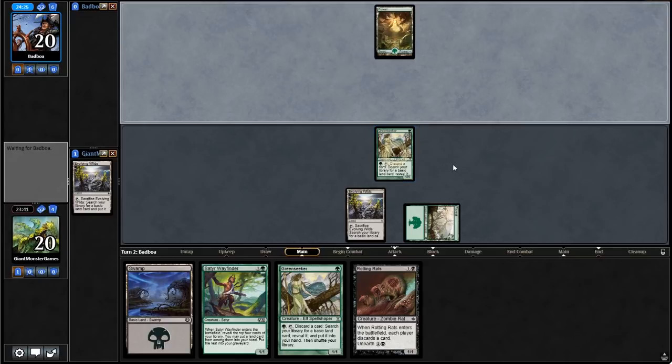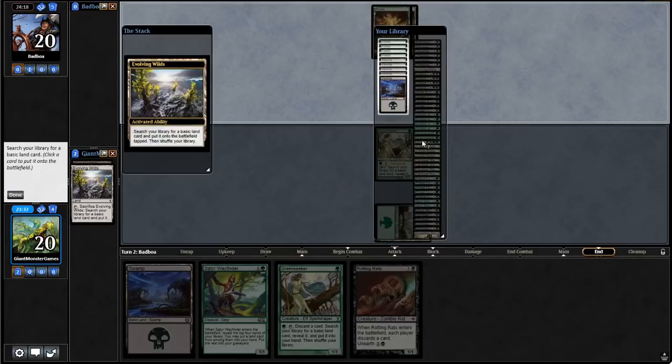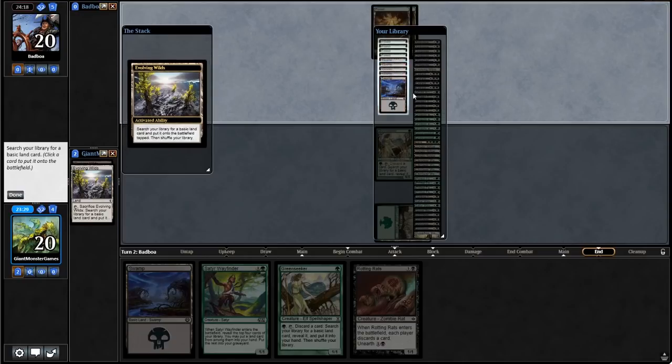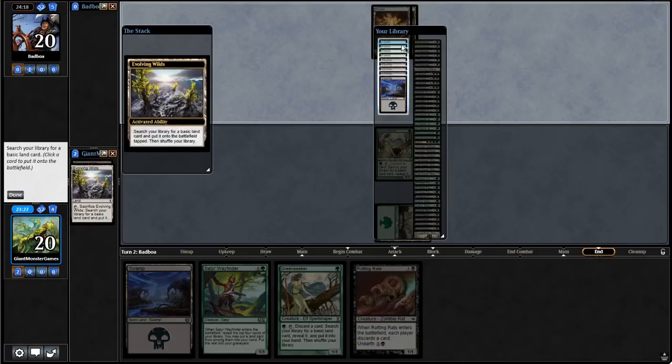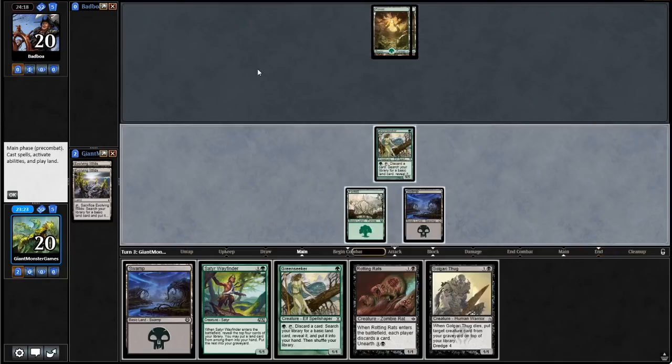We're going to go to our opponent's end step. Sometimes this deck works really well, sometimes not so much — it's kind of hit and miss. Let's crack Evolving Wilds. I think we need double black because we need black-black for the Extractor Demon. So grabbing the black — green actually could have been a good idea as well, actually green would have been better. That's a misplay on my part, but it's not the end of the world. There's a Dredger.